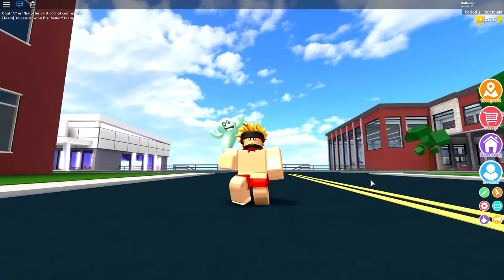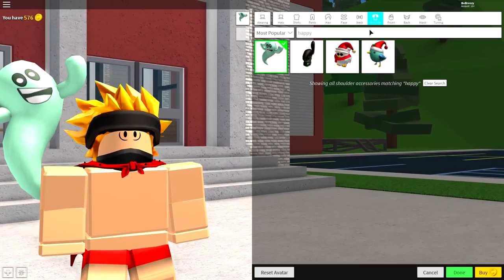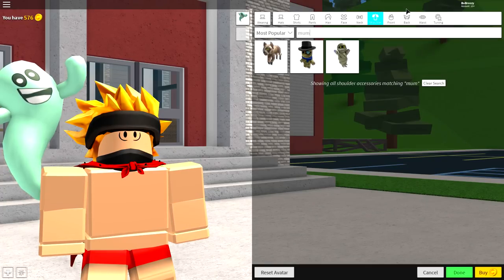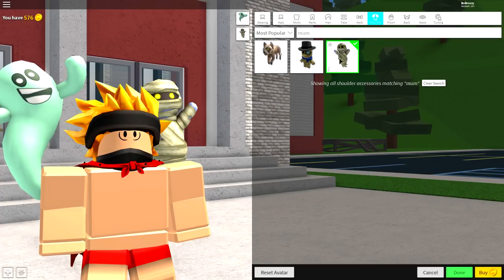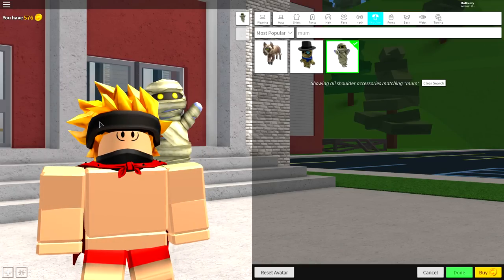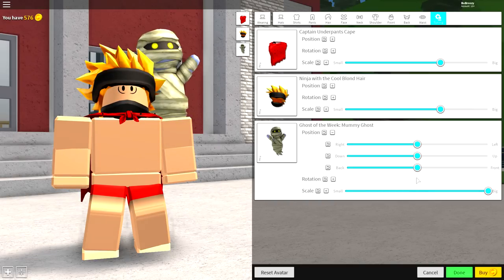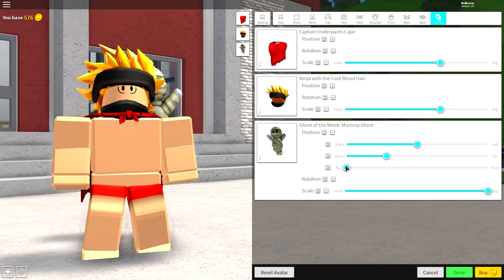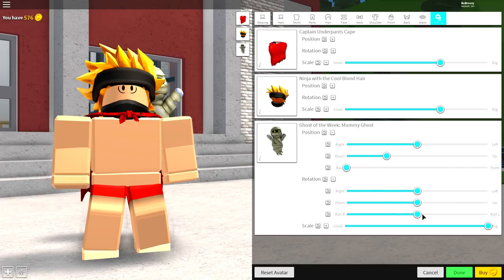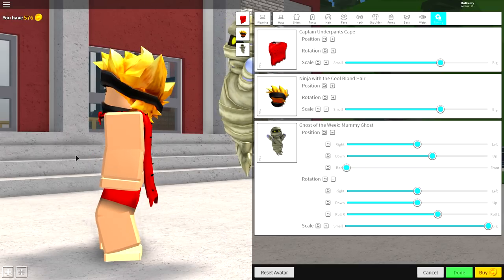If you aren't happy being chased by one ghost, you can also equip another one. Come back over to the shoulder selection and simply search "mum" up here, just like that. Then equip this ghost right here. Once you've done that, click tuning, come over to the tuning tab, make it as big as possible, open the position, bring it down, bring it to the back, then open the rotation and do the exact same thing we did with the other one — just slightly like that, then bring it up again.